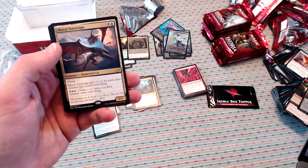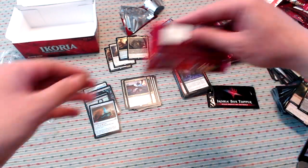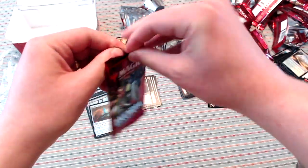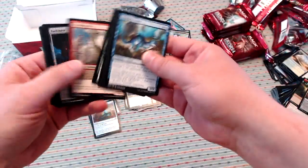Proud Wildbonder, Ketria Crystal, and Ketria Triome — our first Triome. Sky Cat Sovereign — this is a killer draft card. We'll see if Flyers can make a dent in Standard. There's definitely some support for it, but unclear if it's going to be strong enough. Looks like it's on the cusp to me.